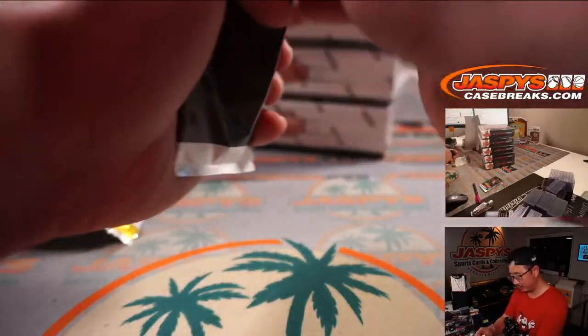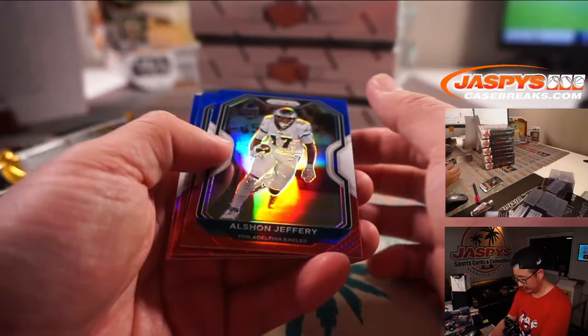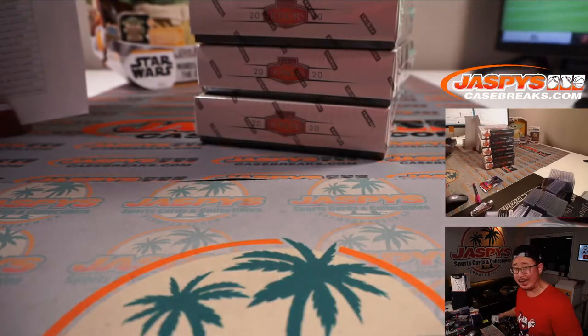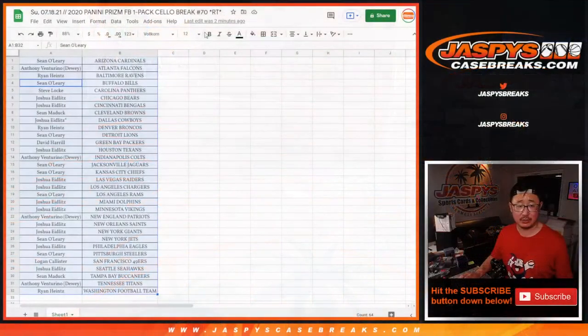Nothing crazy there. What about the red, white, and blue exclusive? Basically, can we see a nice rookie here? No offense to Bradley and A, but we're kind of looking for those quarterbacks. Alright, let's flip back to the screen. No dice there.